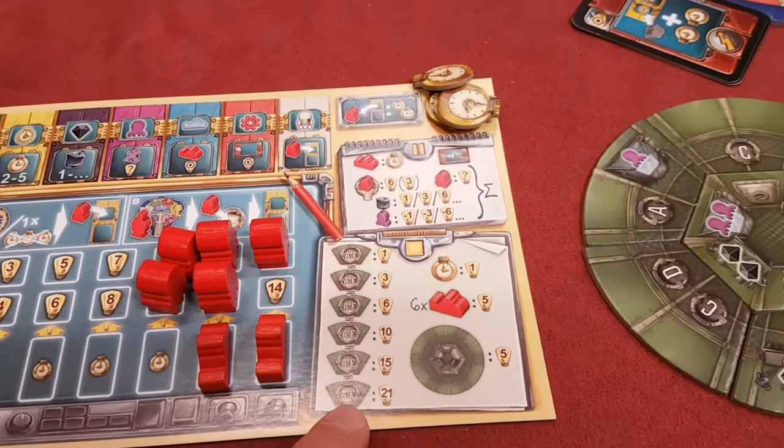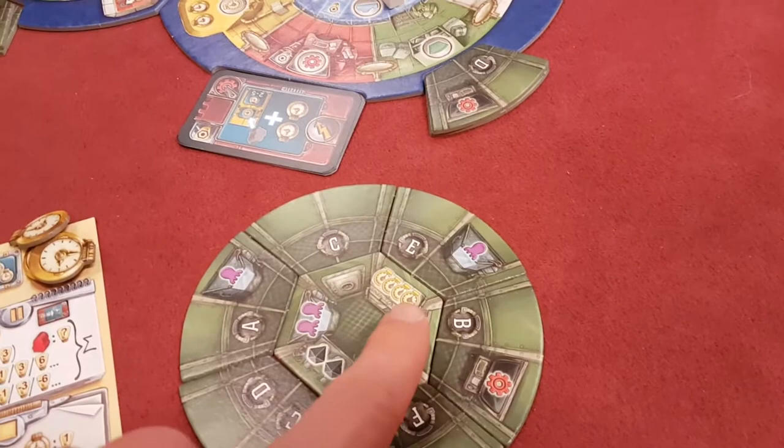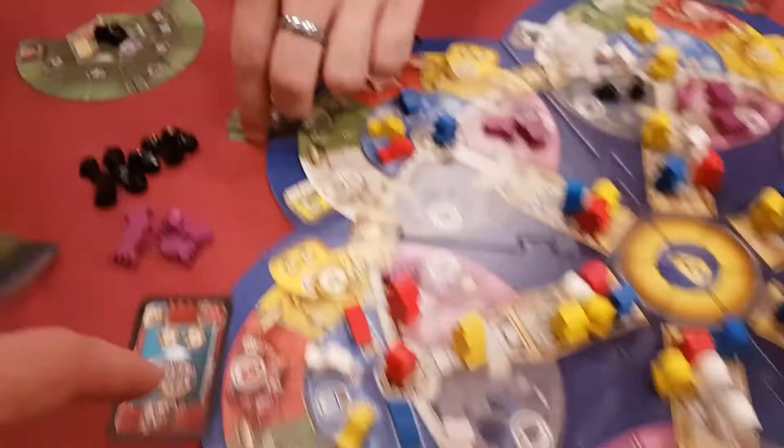Each time you get one of these green things, it also increases your capacity. You can only store so much time, but if you were to get a green thing with time on it, that lets you store more time. So you're kind of expanding your abilities by adding these things on.